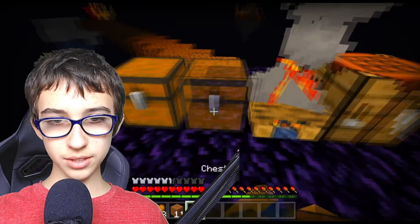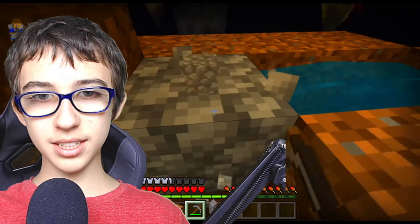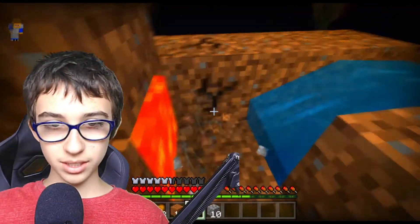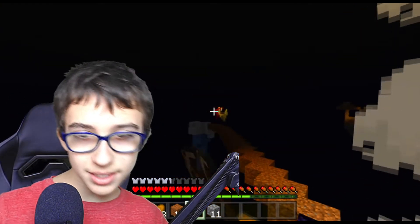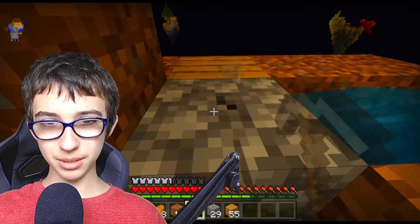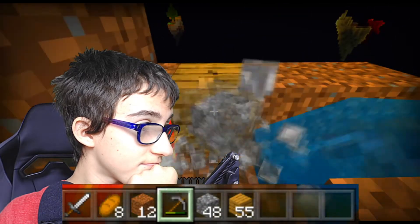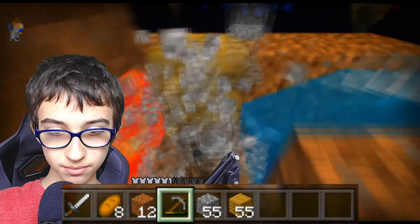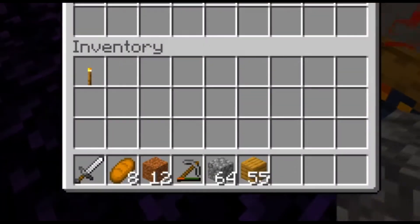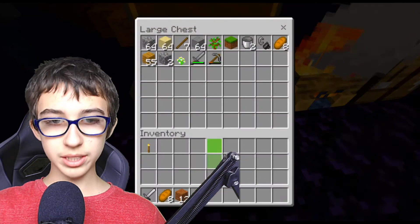First things first, let's turn this into a double chest and start mining at this block to get a bunch of cobblestone so I can build over to another island. I'm also going to replace this block with planks so I don't accidentally break it. We're so close to a stack — yes! We've got over a stack of cobblestone. We've almost used all the durability on this pickaxe.